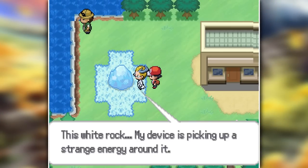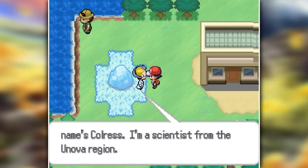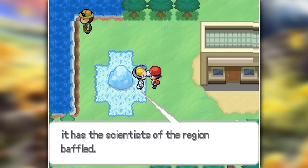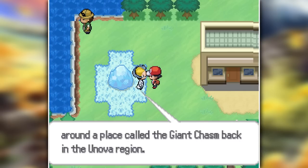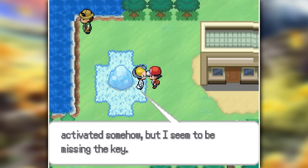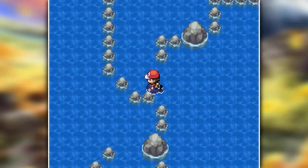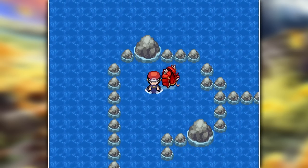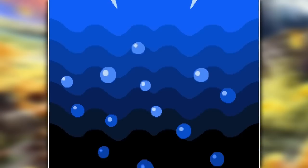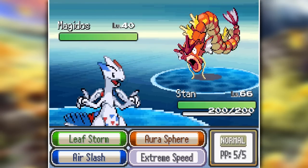I went to check out the Lake of Rage, and Kulras was standing there next to an icy rock. He explains that there is a ton of energy coming from it but he doesn't know how to get it open. Let's check out the Red Gyarados — and it actually doesn't make sense that there is one here because Team Rocket hasn't done all of its schemes yet. But once you talk to it, you just realize it's a total troll because it's a Magikarp-Gyarados fusion.